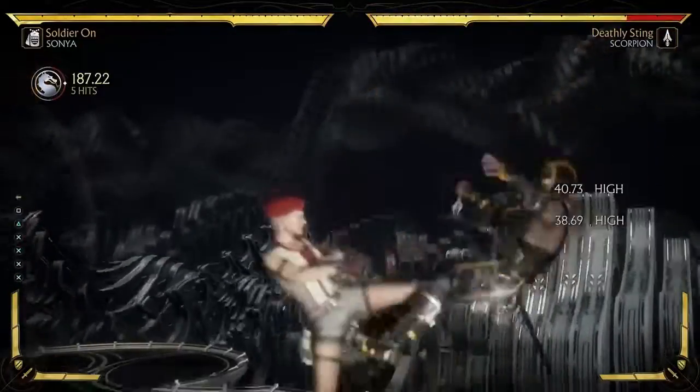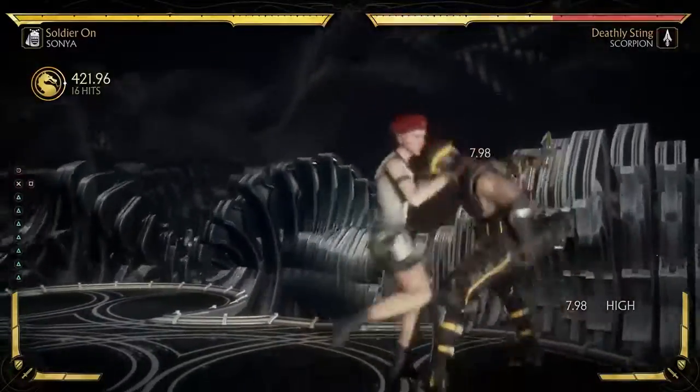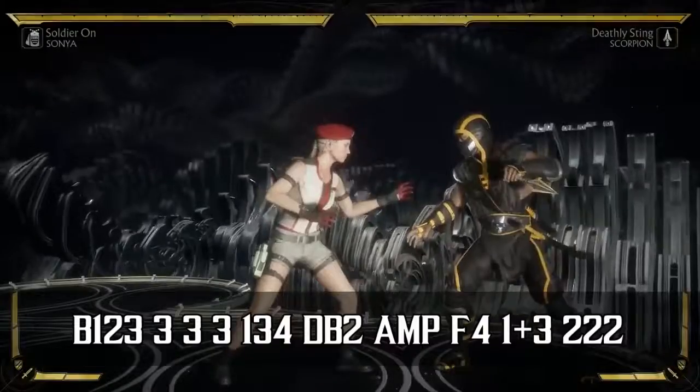This is gonna be her optimal overhead combo in the corner. Keep in mind there is an easier version to do this — instead of three standing threes in the corner, you go ahead and just do two. It makes it a lot simpler and a lot easier to land.